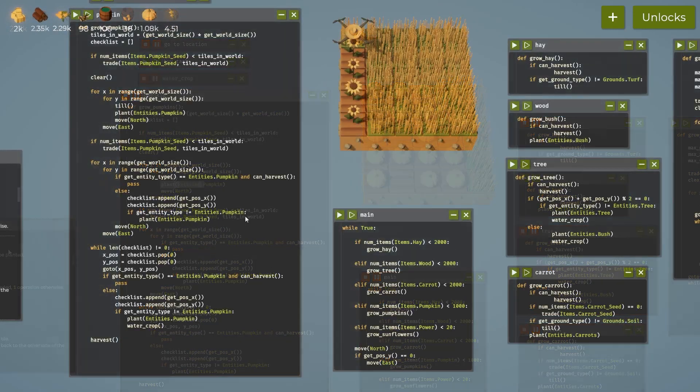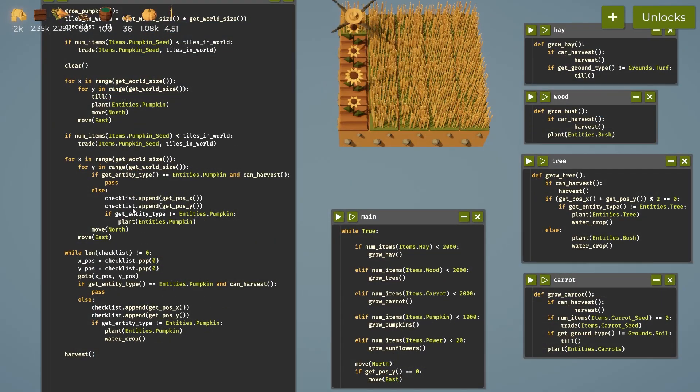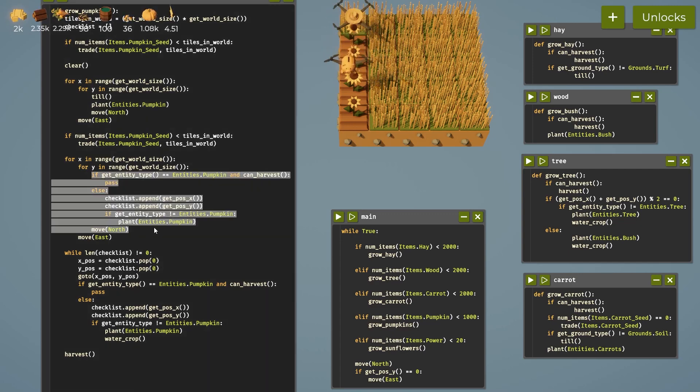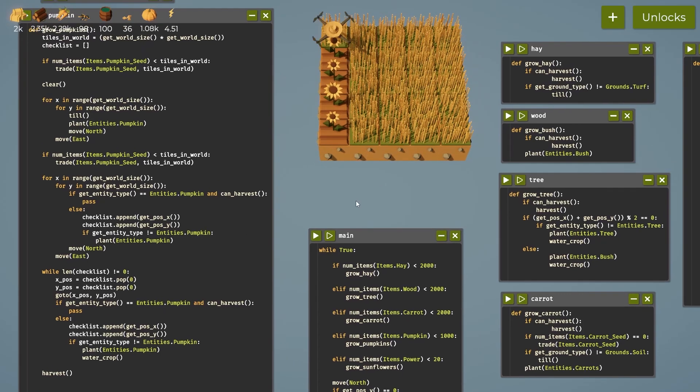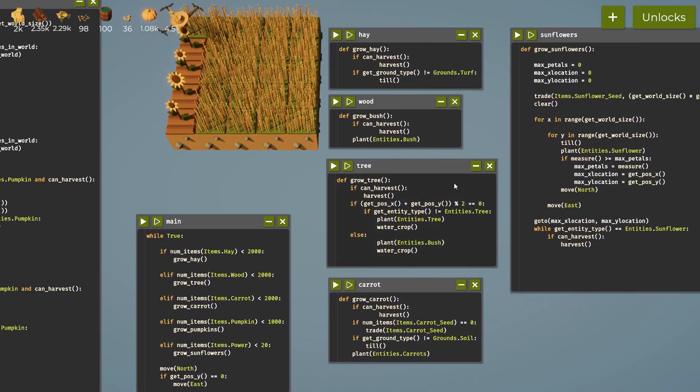Between episodes I'll ponder this, but we're essentially running this code twice — this if get entity type pumpkin block runs the same thing right down below. If you have any ideas on how to fix that, leave me a comment. I'm going to revisit the sunflowers real quick.